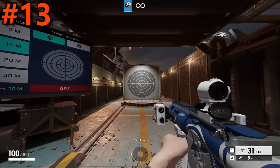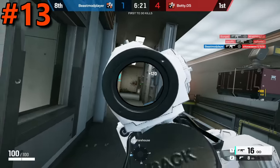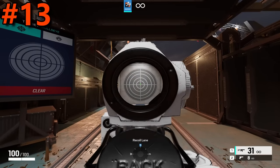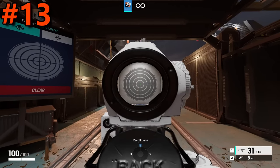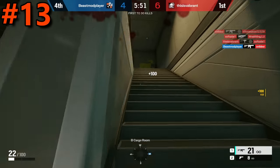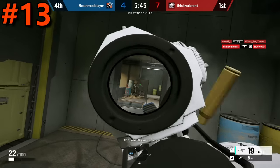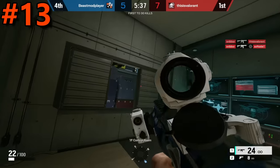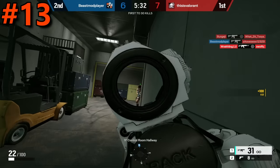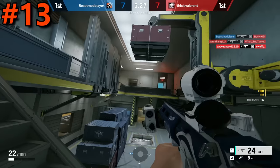Moving on to the 13th position, we have the Red Dot A. The reason it's going this low on the list is simply its housing. Compared to all the red dots on this list, the Red Dot A has a significantly big housing that covers a large portion of the right and top of your screen. Also, the edge of the optic is extremely thick compared to the Red Dot C and other red dots. However, it does have a pretty solid reticle since it's just a dot in the center. It is definitely viable, but in comparison to the other red dots, it's just not competitive.